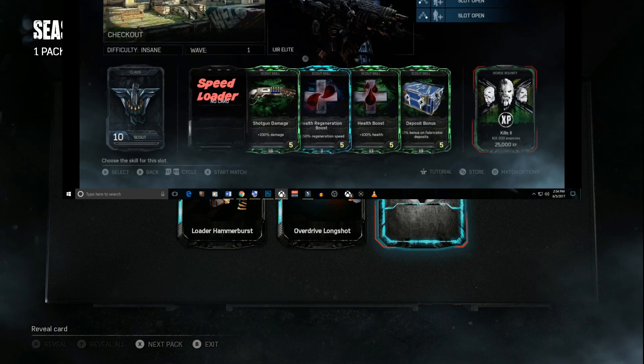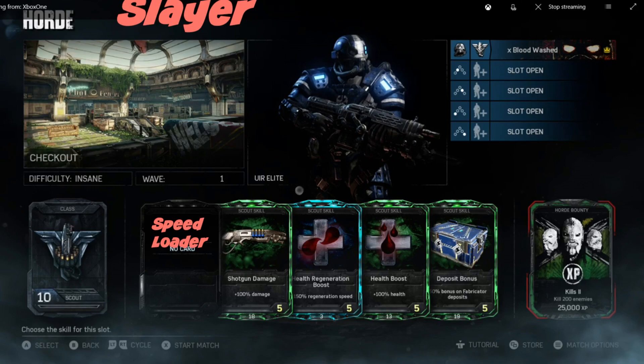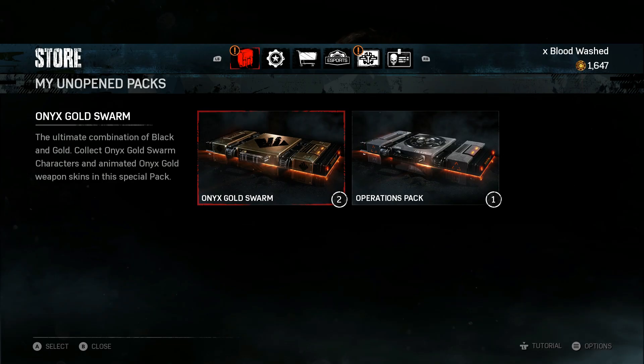Gears of War 4 Rise of the Horde — Scout Builds. Build number 1 is the Slayer. Here I'm putting the new skill Speed Loader — while roadie running, you will automatically reload your equipped weapon with active reload rounds. Skill 2 is Shotgun Damage, skill 3 is Health Regen, skill 4 is Health Boost, and skill 5 is Deposit Bonus.